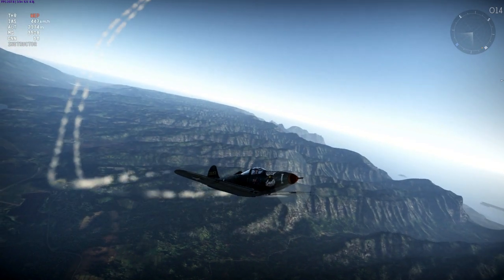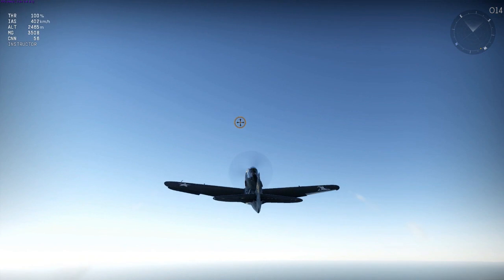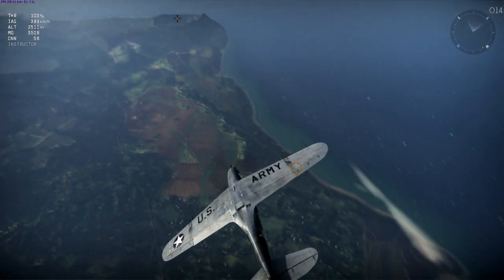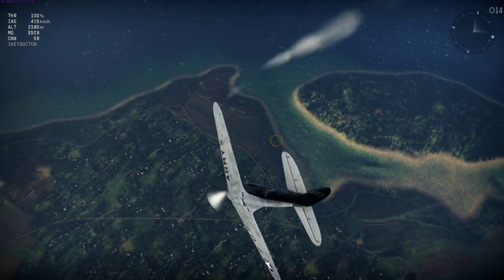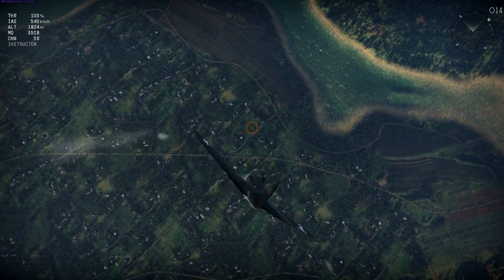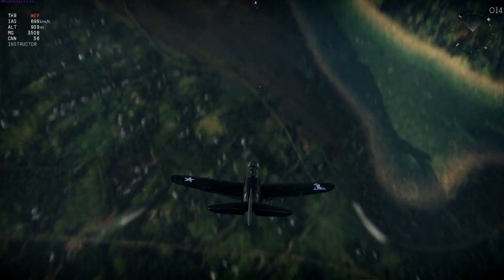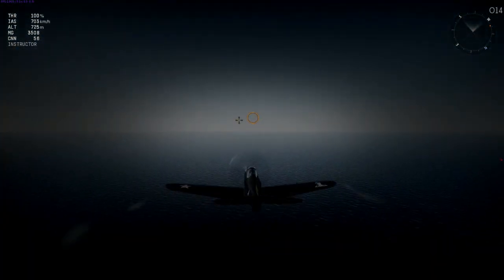As the clunker is a lousy turnfighter due to its elevators, I need to see whether it's any good as an energy fighter. The main things I want to test are its handling in a dive and its energy retention in a zoom climb. What I'm looking at here is the roll rate at high speed - and it remains the same at 600 km/h as at 300, so that's a good start.